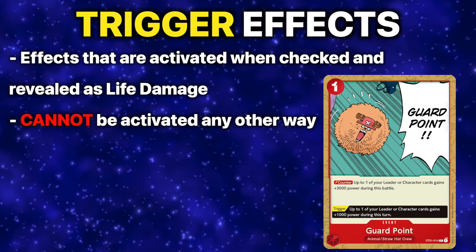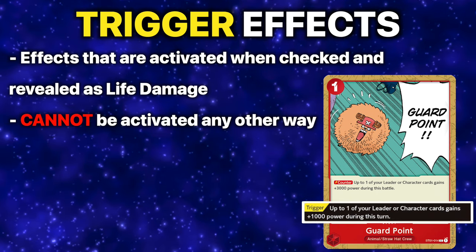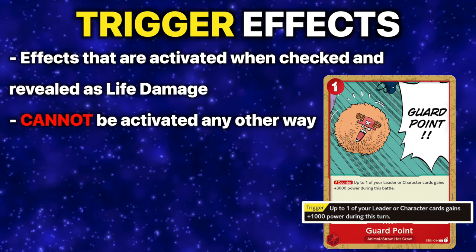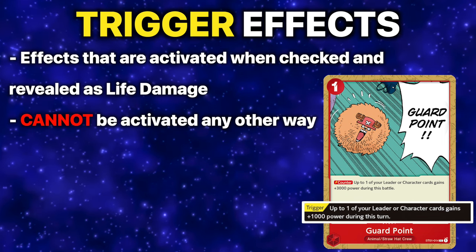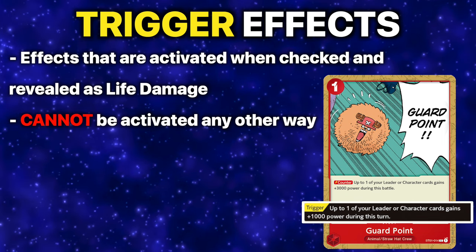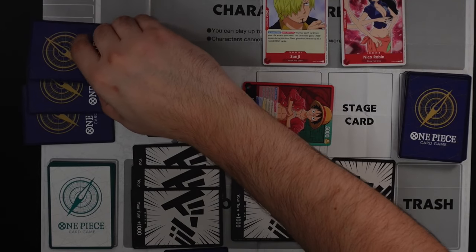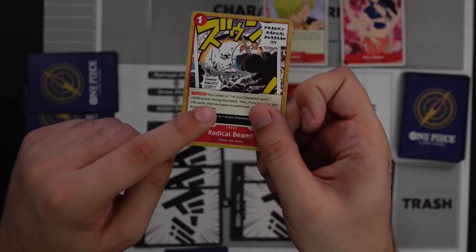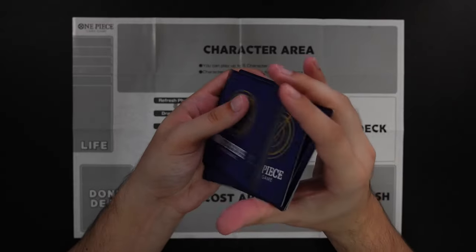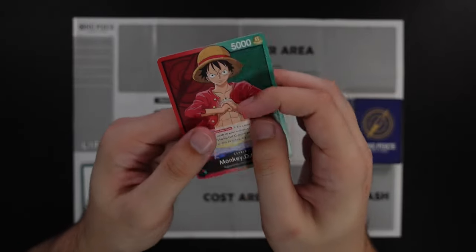Every single card in your main deck has the potential to have a trigger effect — effects that can be activated if they are in your life when you have taken damage with your leader. These effects cannot be activated from your hand; they can only be used when revealed as life damage. If you wish to activate a trigger effect, you simply reveal the checked card to your opponent; otherwise you just put the card into your hand.